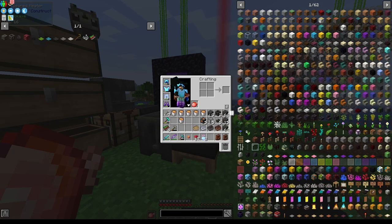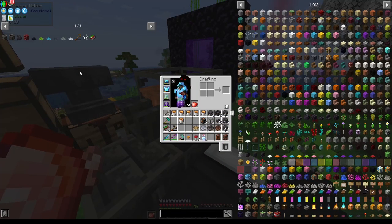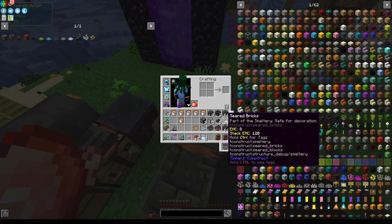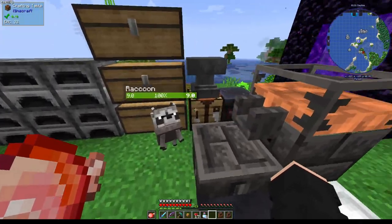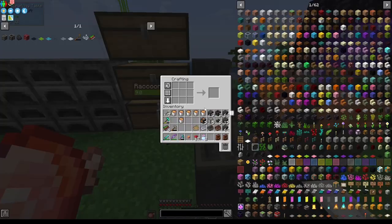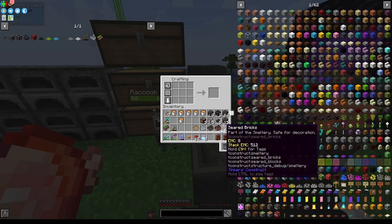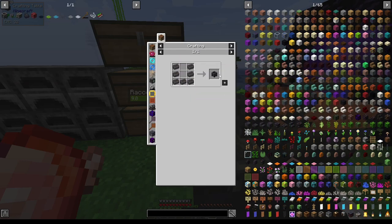Essentially, what you're going to do is you need a seared melter. The seared melter is made by taking an ingot gauge, which is four glass and five seared bricks in a kind of a TNT pattern. Then you need a seared heater, which is just eight seared bricks in a circle. You're also going to need a seared faucet, which is three seared bricks, and then a seared casting basin, which is simply seven in a cauldron shape.